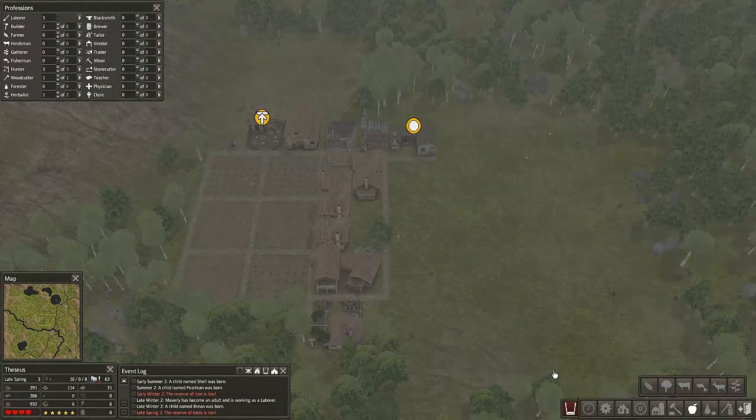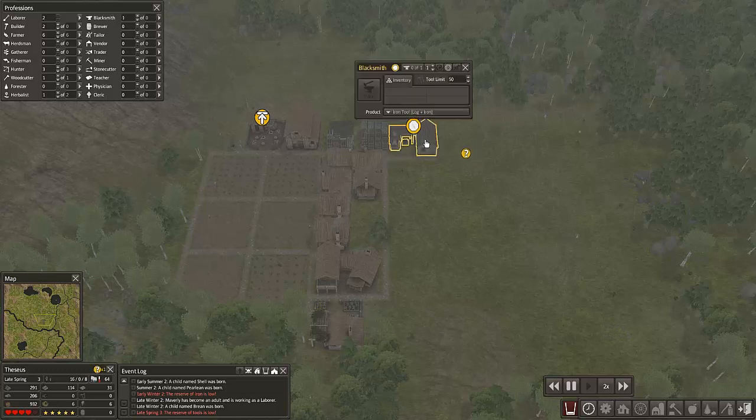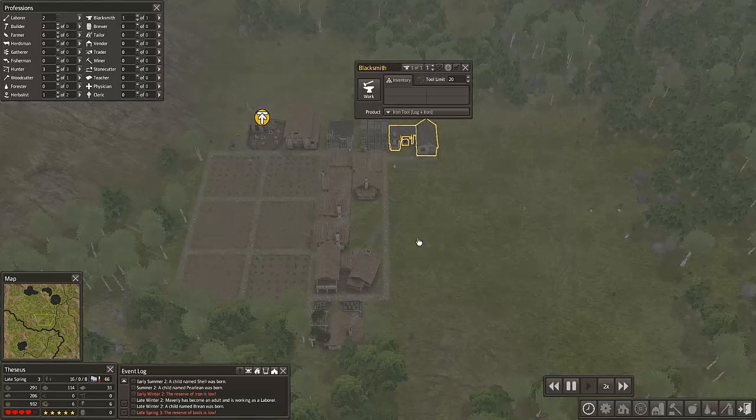Right, I'm back in now. I haven't actually done everything I wanted to do - I haven't finished clearing everything, I've still got them working on some iron. But I just thought I would come in because I've just had the message: the reserve of tools is low. So what I am going to do is put one person on the blacksmith. These now come up with a little no-job symbol. I put this on 'do not work' - I probably should have done this last episode. 50 tools is too many because you run out too fast and use all your iron, so I am going to set it to 20. Then I'm going to press work, so my one person will go and work on this.